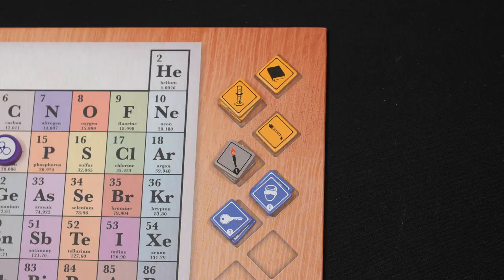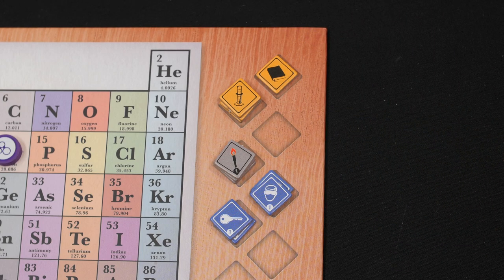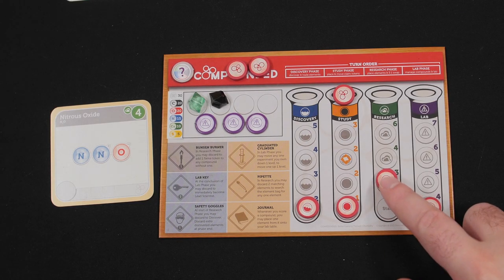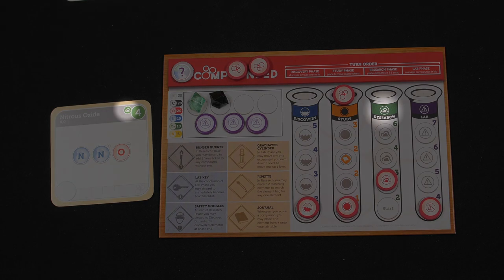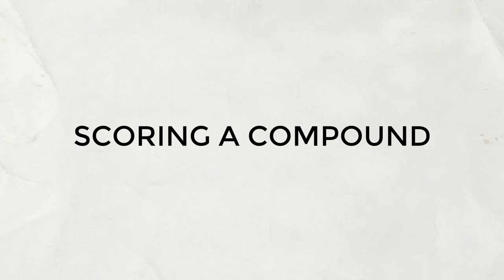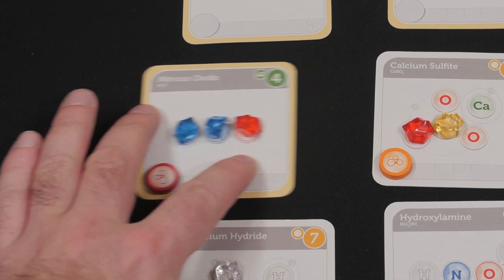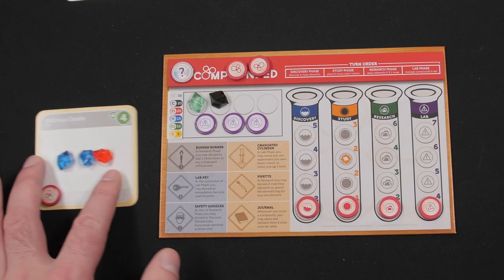Phase four is the lab phase. During this phase scientists score their completed compounds, moving up the appropriate number of atomic points on the score track, and gain lab tools if available. If there are no lab tools available when you're supposed to claim one, you don't get it. Next, they raise the level of their experiments based on the state of the compound — liquid, solid, or gas — that they've just completed, and trigger any chemical reactions. Beginning with the lead scientist and proceeding clockwise, completed compounds are scored. A compound is complete when all open element spaces are filled; the card is then removed and placed next to the scoring scientist's workbench.